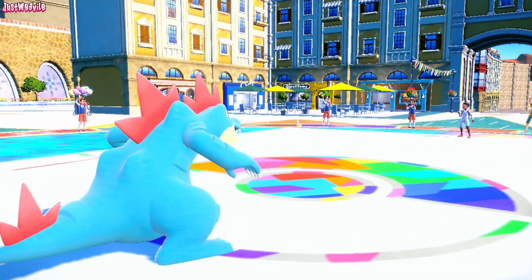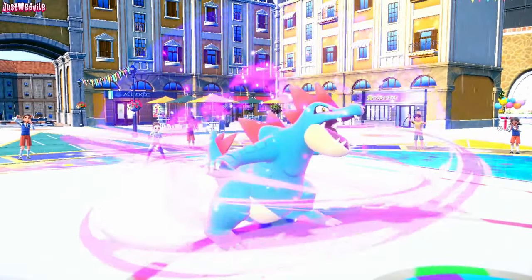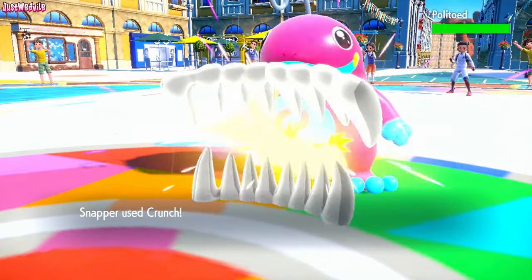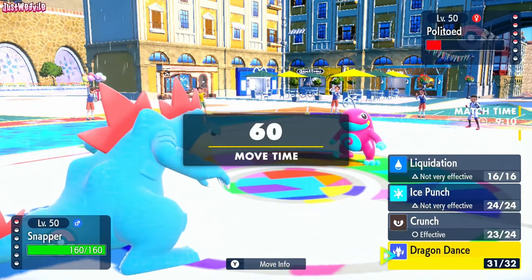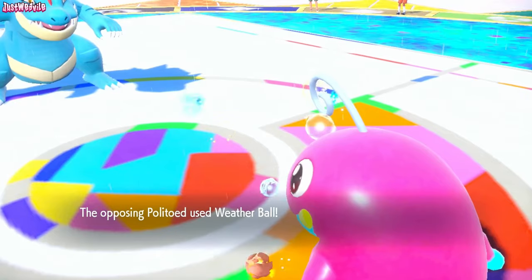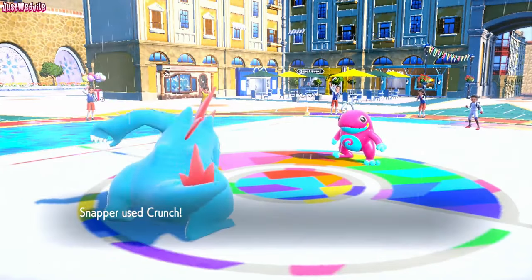That's actually really good for us. Politoed gets caught in the Sticky Webs, gets rain up. I can't risk an Encore so I go for a Crunch — nearly KOs them. They go for a Haze. Interesting. I go for another Dragonlance — actually no, they may go for an Encore still. I go for Crunch instead. They go for a Weatherball — this has worked out all right, and we live it like a champ. We can't go for Dragonlance because they'll Haze again, so we go for a Crunch. Crunch comes through, Politoed goes down.